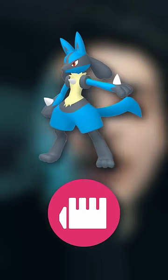Looking at Giovanni's team, you're going to want to bring a Fighting type for the Persian. Something like a Lucario, a Machamp, a Terrakion, or a Keldeo all work well.